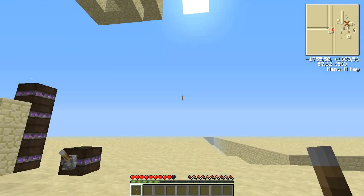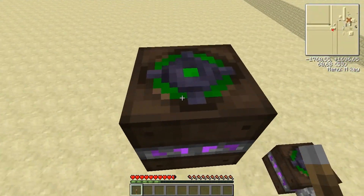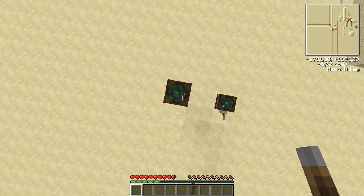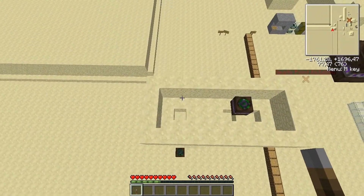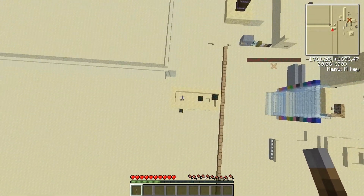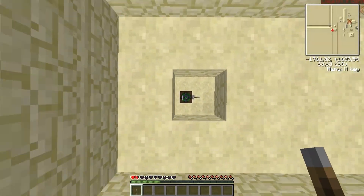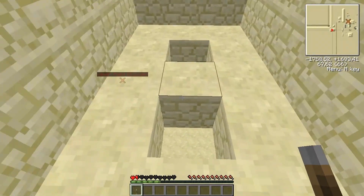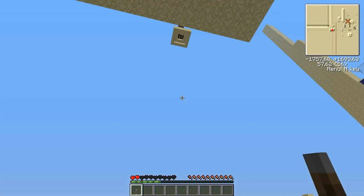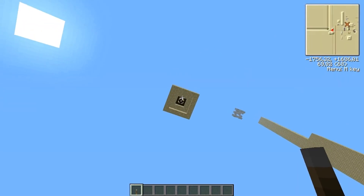These levitators stack. So if I climb up here, I will fly a lot higher than over there because these stack. I think I have 4 on top of each other. They also stack downwards.